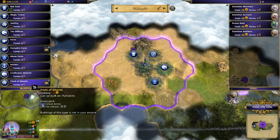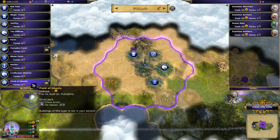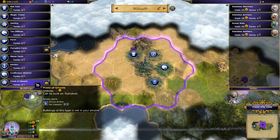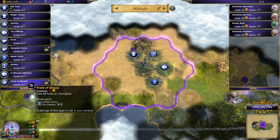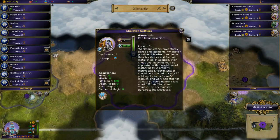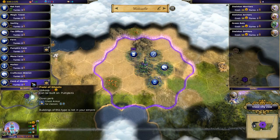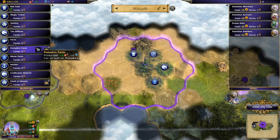I'm at 11 of 27. I can queue up a new building here. Pumpkin farm can be built on pumpkins - gives a perk of ghost armor for, it looks like, biting or creature-type units. The pumpkin farm gives lots of food but also lots of mana, which I like. I'm going to pick this up for the mana boost. It's odd that it lets me build a harbor even though I'm not coastal - although maybe this counts as coastal.